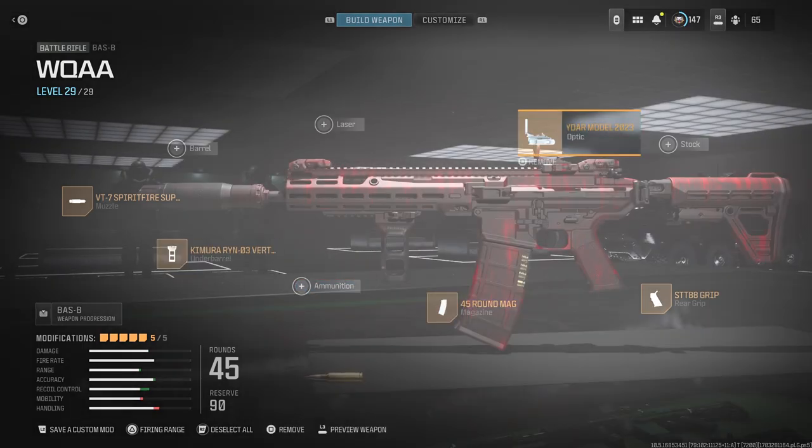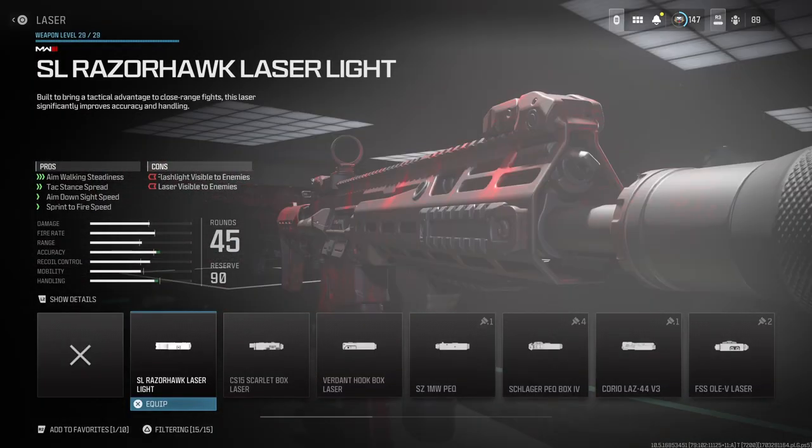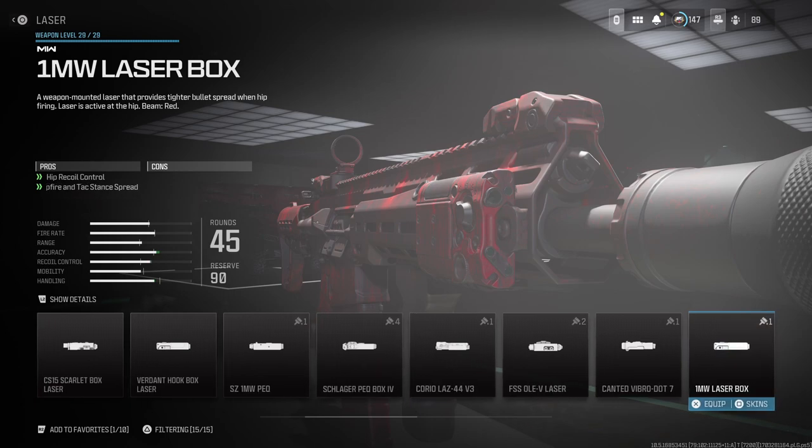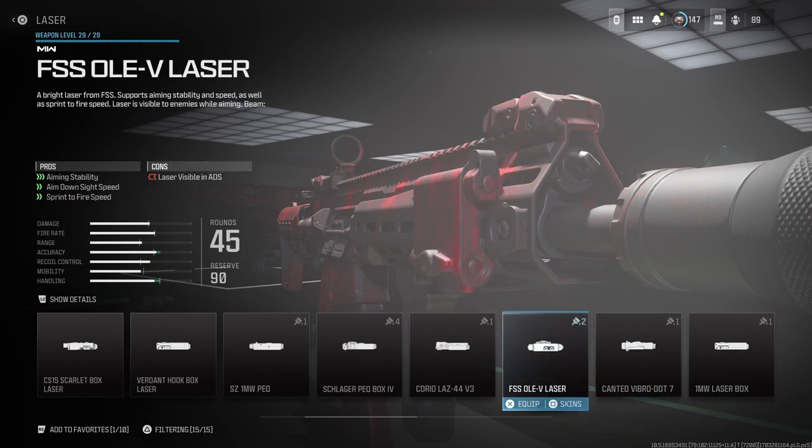I don't use a barrel, laser, or stock on this one. I feel like it's just better without them. The gun already has a lot of recoil when you're shooting. If you want to use a laser, I'll give you an option — you can use the one milliwatt laser.